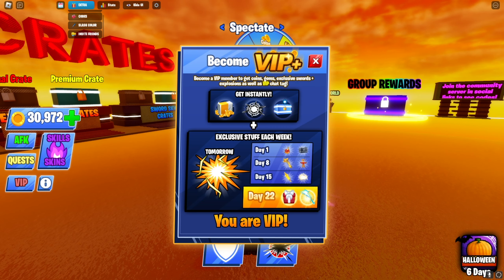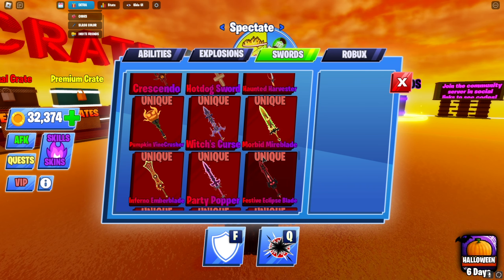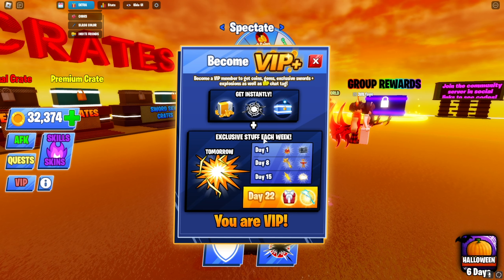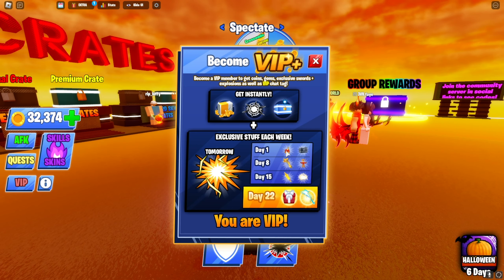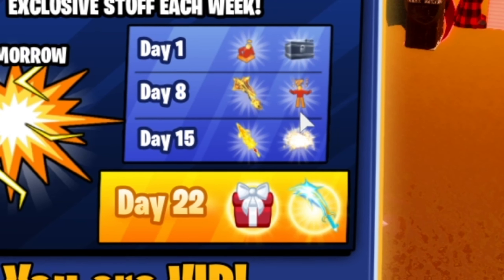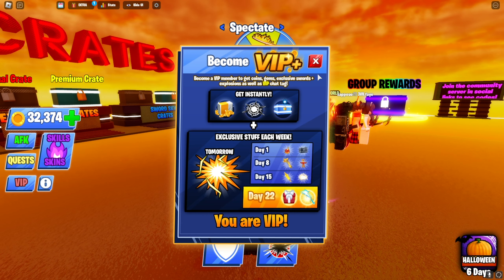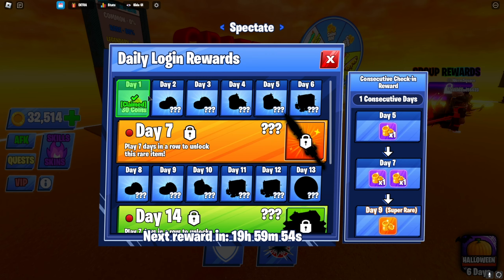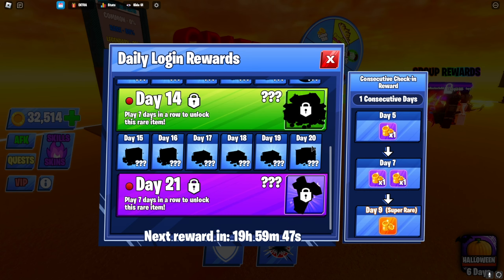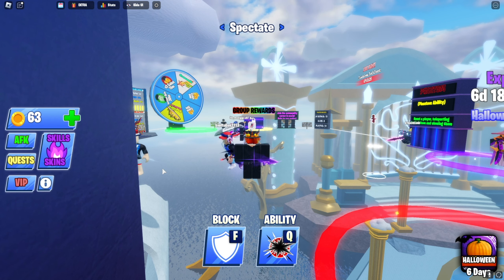We just purchased the subscription — you are VIP. I don't think I got anything yet, but I think tomorrow I'll get something. It says Day 1, Day 8, Day 15, so I'm pretty sure I have to wait until tomorrow since it hasn't been a full day yet. It looks like an emote and a free spin, then a sword and another emote, then a sword and a kill effect, then a present and a sword — all the swords look sick, I can't wait to get them. It looks like every week you get something cool.